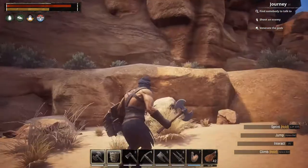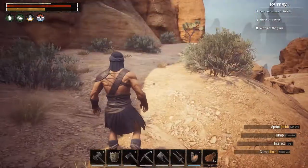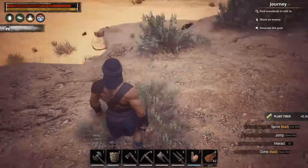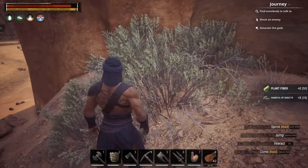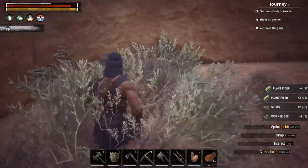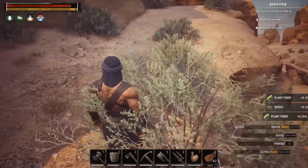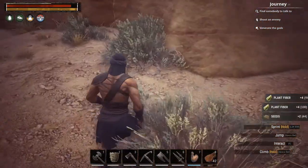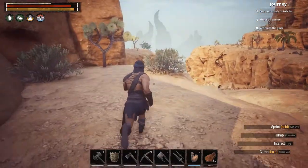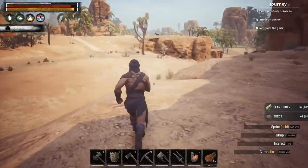Now we're getting exquisite meat — look at how much we got, 20 exquisite and 132 hide, it's just ridiculous. That exquisite meat heals for about 60, whereas grilled meat is only 40. Everything also has different spoil times so you've got to consider that too. Up on this ledge you can climb up here and there's quite a bit of plant fiber you can gather without being bothered — no enemies or animals up here.